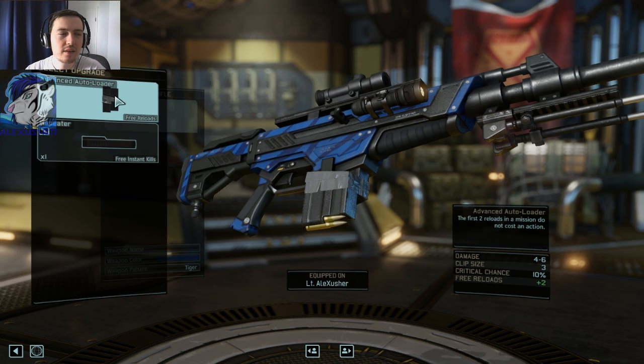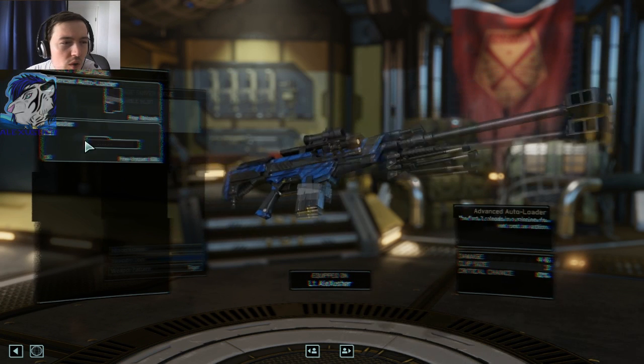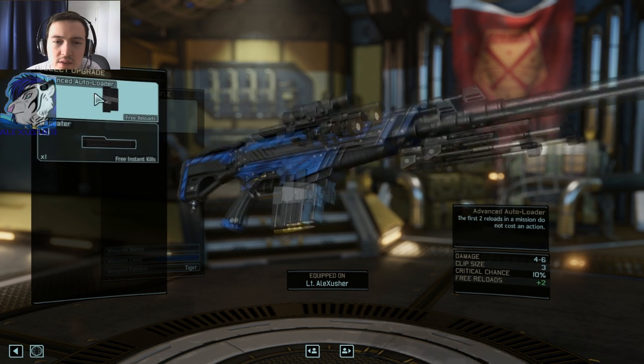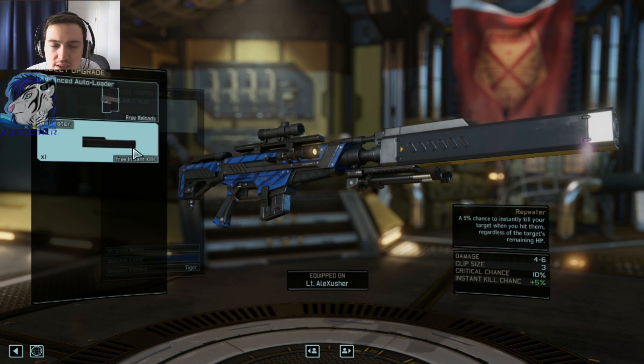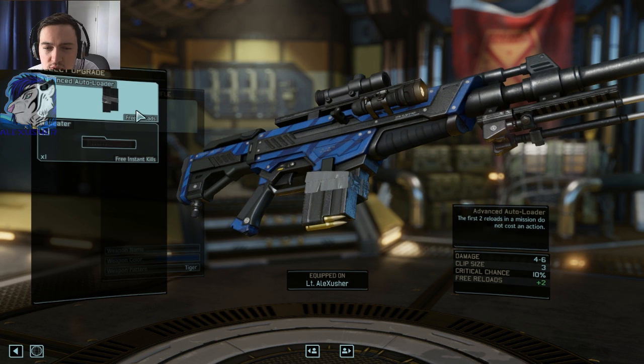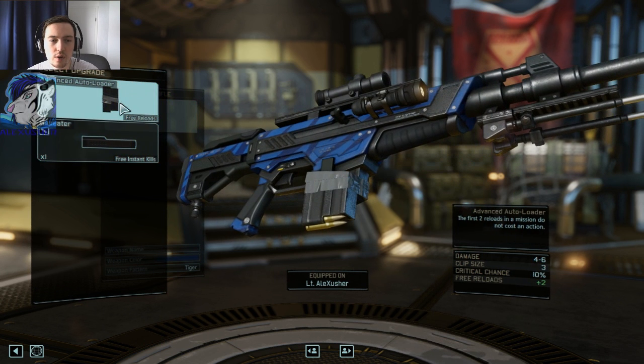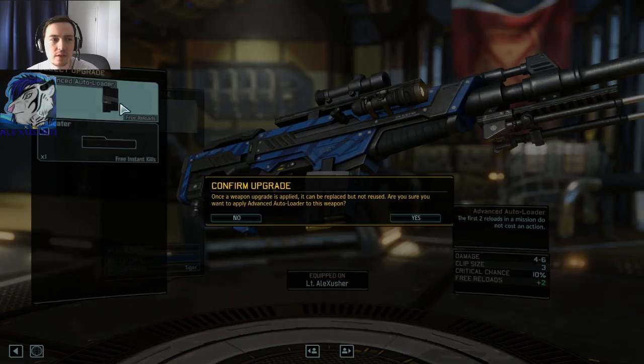I can get the Advanced Auto-Loader, which does free reloads. Once a weapon upgrade is supplied it can be replaced but not reused. Or the Repeater — free instant kills. A 5% chance to instantly kill your target when you hit them, regardless of the target's remaining HP. That's not bad. Or the free reloads — the first two reloads in a mission do not cause an action. That's actually really good and I think I go with that. The 5% might be useful, but the extra reload seems way better.